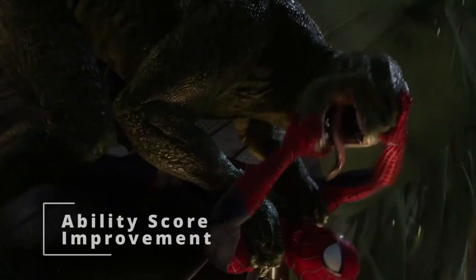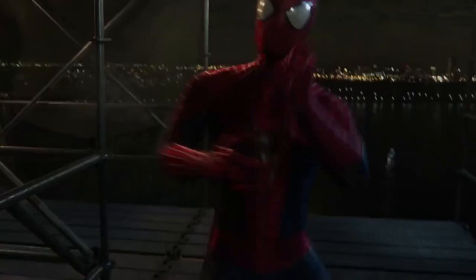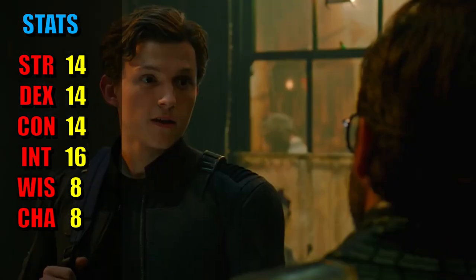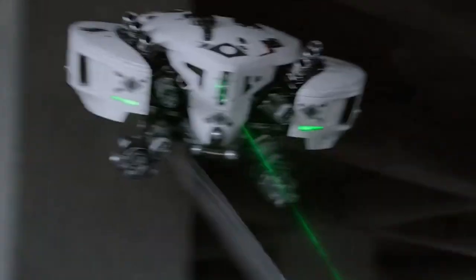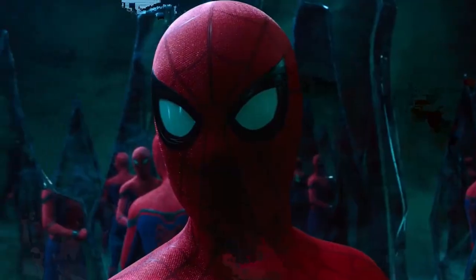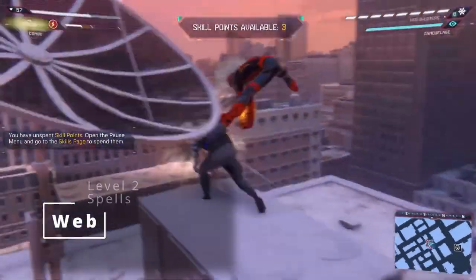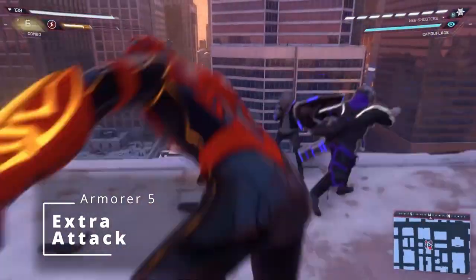Then at fourth level of Artificer, we get an ability score improvement. Instead of grabbing the Fighting Initiate feat for unarmed fighting — since you can already do that with your Guardian Armor — we're going to lean into how smart Spider-Man is and just boost up our Intelligence by two points. This still helps with anything related to our Artificer Armor or Artificer-related attacks, though the downside is you can't add your Rage bonus damage if you're not using Strength for your attacks. But with those two extra points into Intelligence, we get to learn one more spell. And at fifth level of Artificer we get access to second level spells, so we're going to grab Web — of course we're going to grab Web. You also get an Extra Attack thanks to being an Armorer.